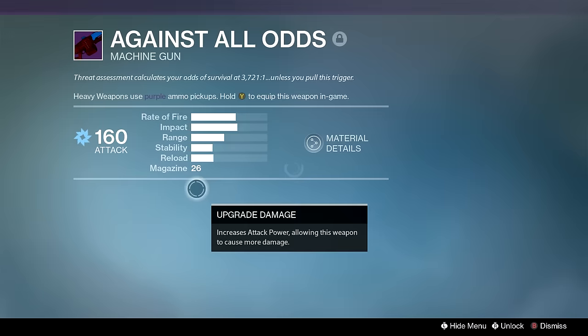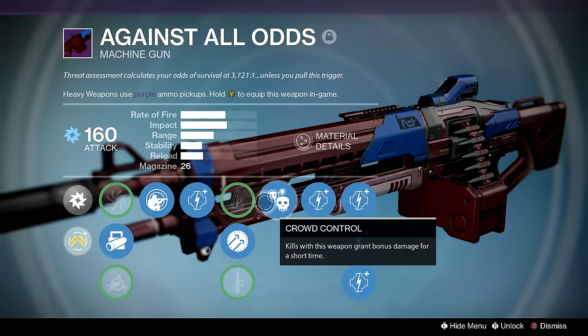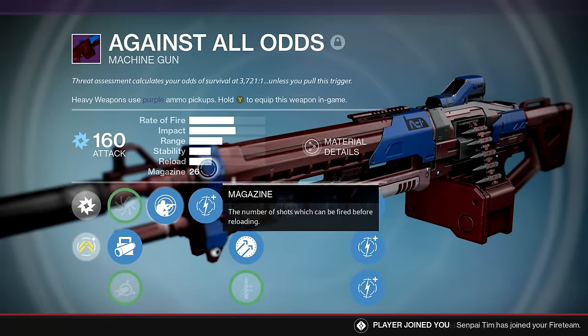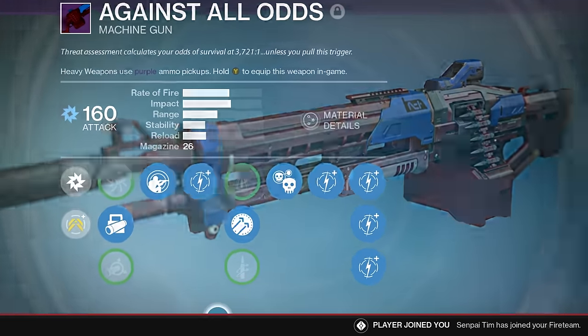Against All Odds — Take a Knee, Crowd Control. Jesus Christ, this is fun to use. It's one of the slowest fire rate machine guns, and yeah, someone should have died there.